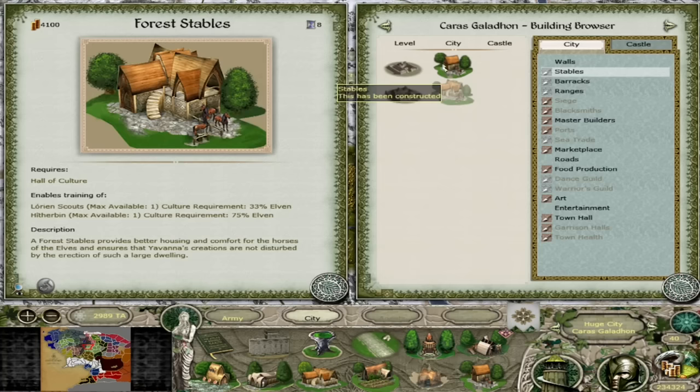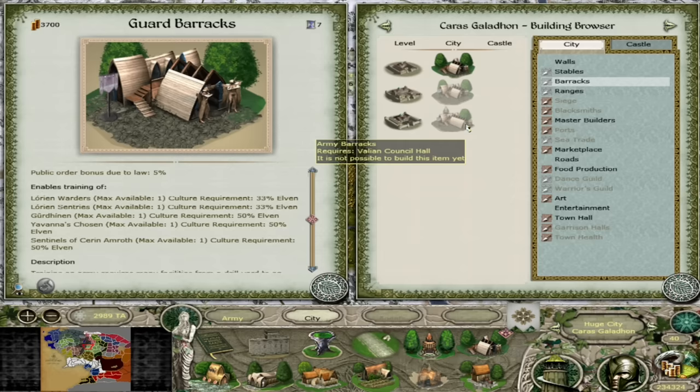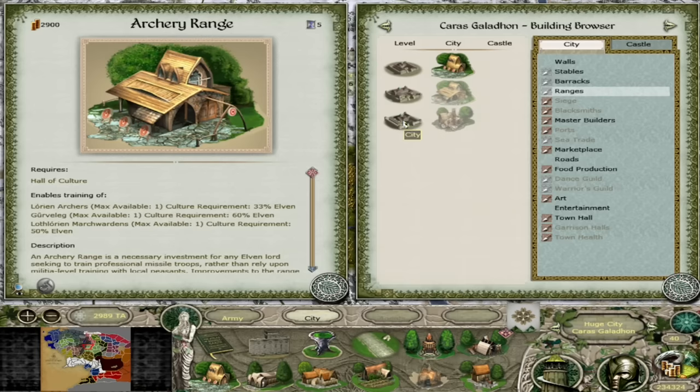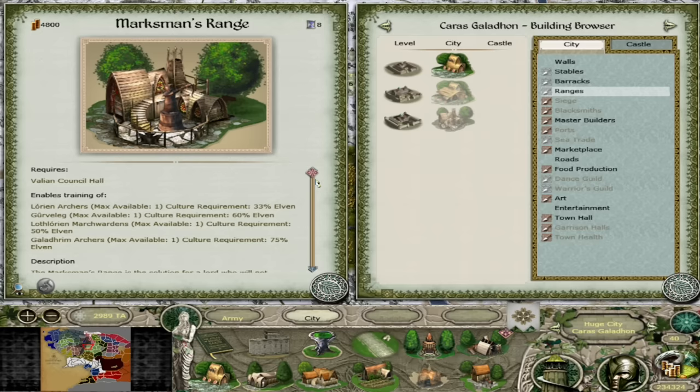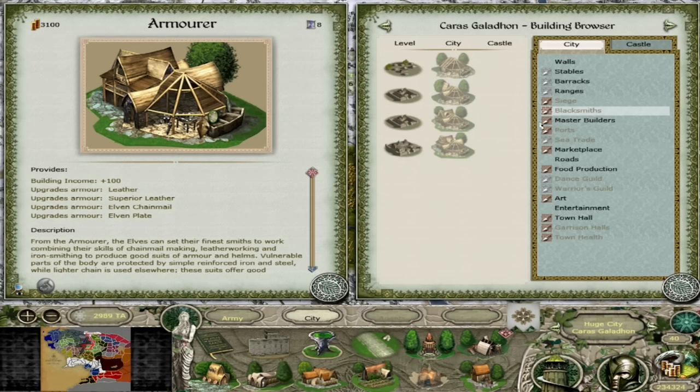Now we'll talk about the buildings. As an elven nation you have two tiers of stables - the first tier gives you scouts and the second tier the Heather Bean. For your barracks you have three levels: tier one gives you the warder, sentries, and Girthinen; the tier two guard barracks adds Yavanna's Chosen and Sentinels of Kerin Amroth; and the tier three army barracks gives you Galathrim Guards and Galathrim Swordsmen, which are very, very powerful units. Your archery range tier one gives Lothlorian archers; tier two adds Gervileg and the March Wardens; and at the Marksman's Range you get Galathrim Archers. You can get tier four smithing with the armor, so you don't get crazy high smithing. You also have two guilds - the Warriors Guild giving you bladesmiths and master bladesmiths for an extra melee weapon bonus.